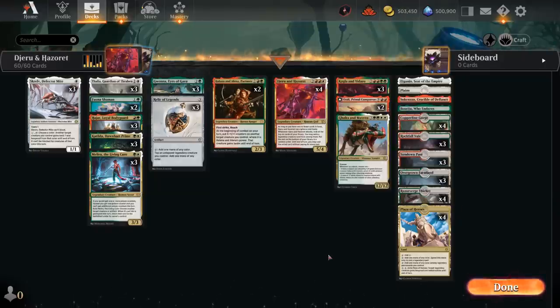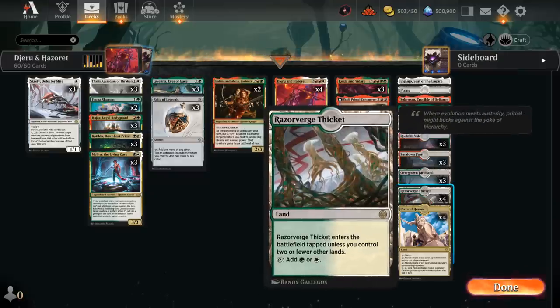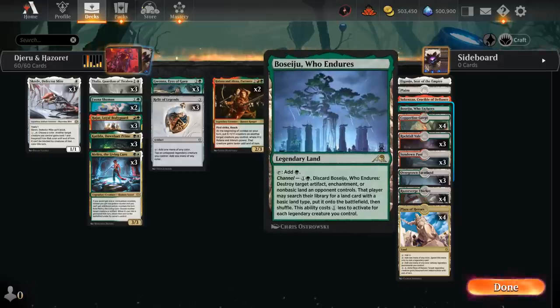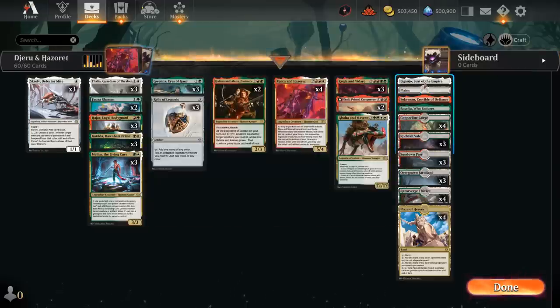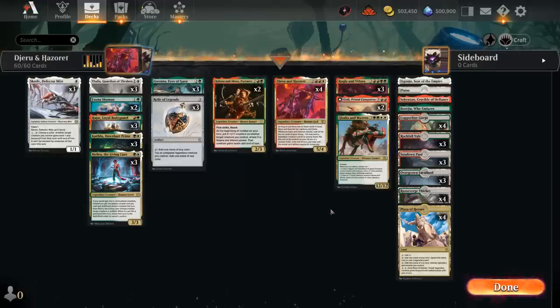The mana base also has a few goodies. Plaza of Heroes is excellent in any legendary deck and gives extra protection as a mana sink. We've got fast lands, great in aggressive strategies, and the channel lands get a big discount from controlling legendaries, so we can often channel them for just a single mana — between Boseiju to make 1/1s, Crucible of Worlds, and Eiganjo as removal. I don't want to draw multiples, which can get awkward.